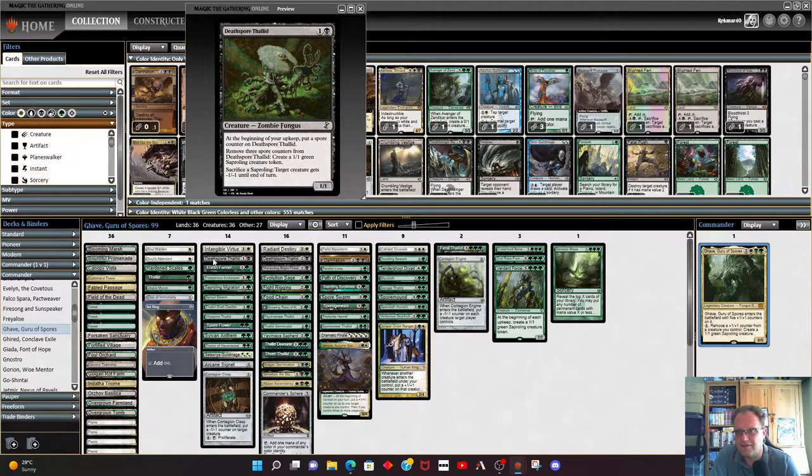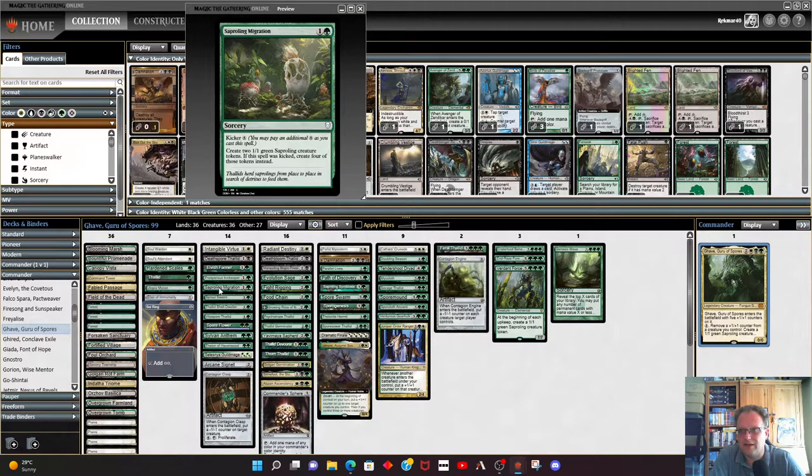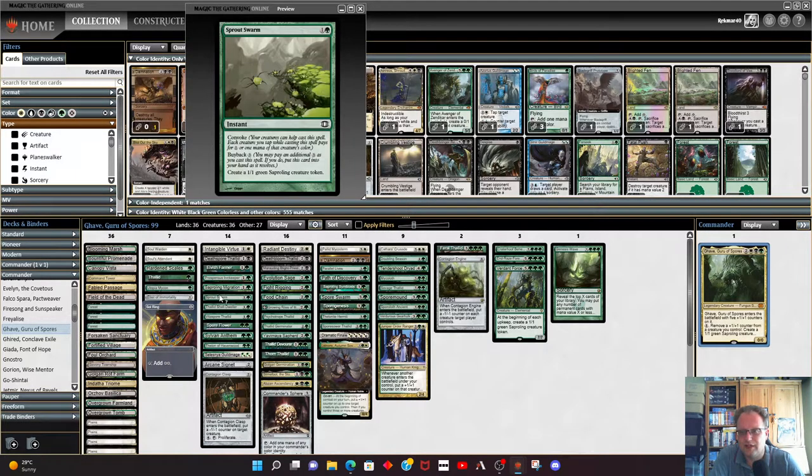Death Spore Thallid is in here — sacrifice a sapling, we get a bit of removal, give something minus one minus one, which is quite nice. Elvish Farmer lets us sacrifice saprolings to gain a couple of life. Saproling Migration is basically just a spell — we can cast it, kick it if we need to, get four tokens. Sprout Swarm is one of the key things — eventually you'll be able to keep convoking this, replaying with the buyback cost, and getting extra saprolings all the time.